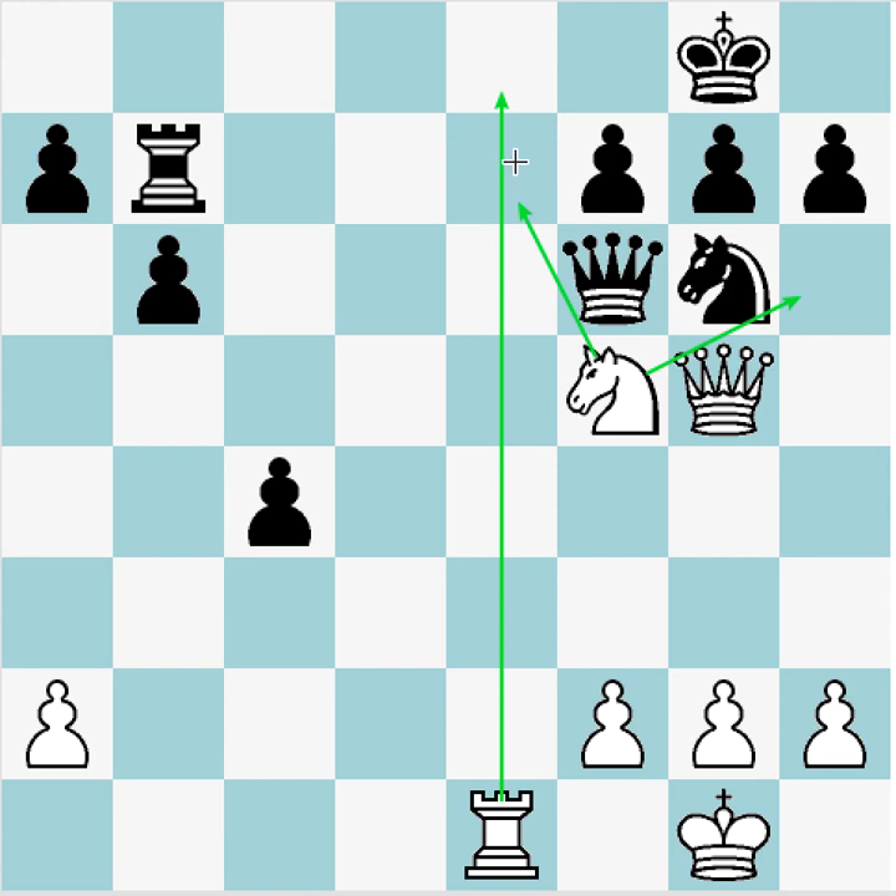Knight e7 check looks like it's mostly going to result in trades. Knight here, Knight takes — it actually looks like we just lose the knight. We take the queen, pawn takes back — yeah, it looks like we just lose the knight. So I don't think Knight e7 check needs further consideration unless we can't find anything better.